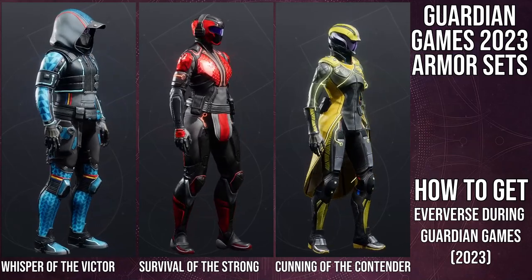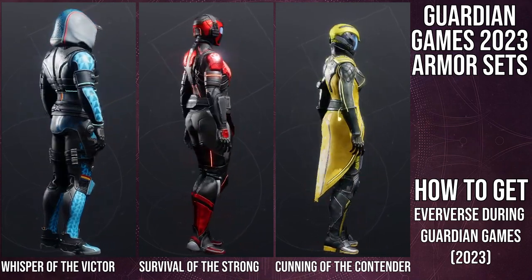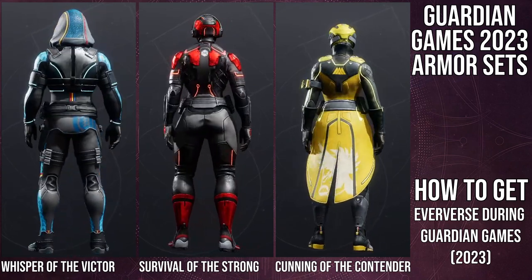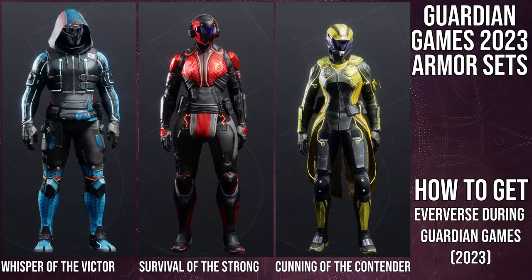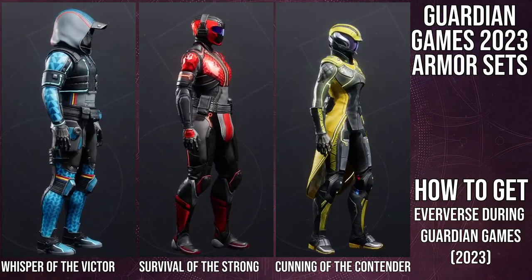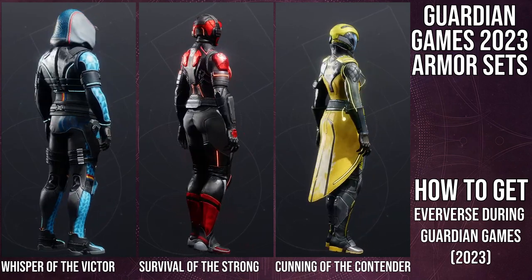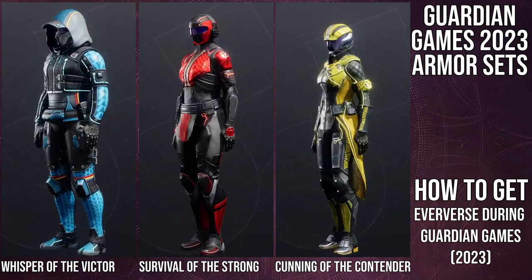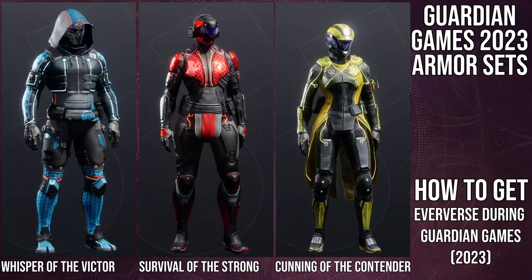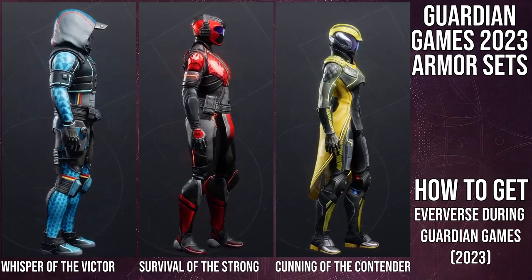So this is the armor. For the Hunter, we have the Whisper of the Victor. For the Titans, it's Survival of the Strong. And for the Warlock, it's Cunning of the Contender. Starting with the Hunter — I think it has some dope pieces. The cloak is super cool, the helmet is by far the most hunter-feeling helmet in the game personally, and the arms are super dope. The only pieces I don't like are the chest piece and the boots, specifically because they shader pretty bad.